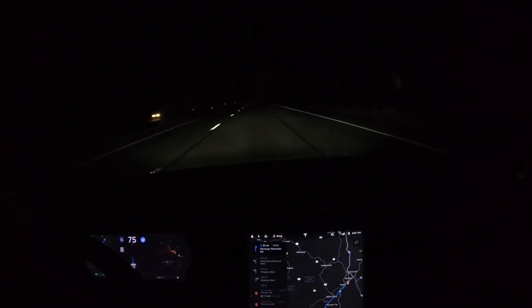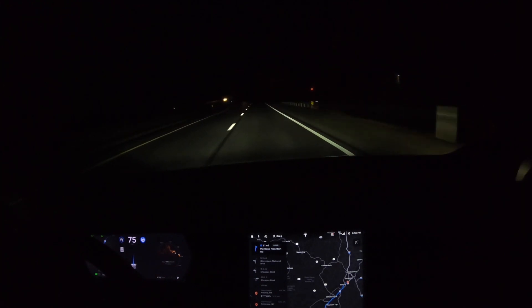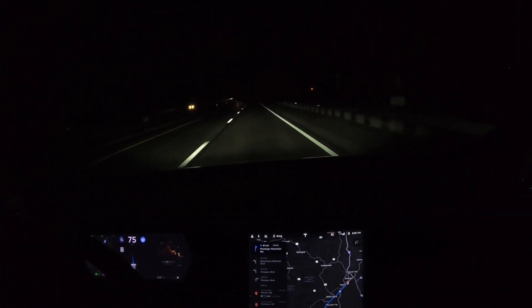This next thing was not in the release notes, but absolutely blew my mind. As we're coming up here, there's a disabled car on the right side of the road. If you look really closely, as we pass, you can see that the Tesla moves to the left side of the lane. After it passes, it moves back to the right side — this is something I've not seen it do before.